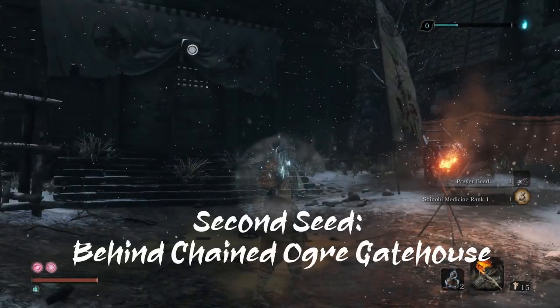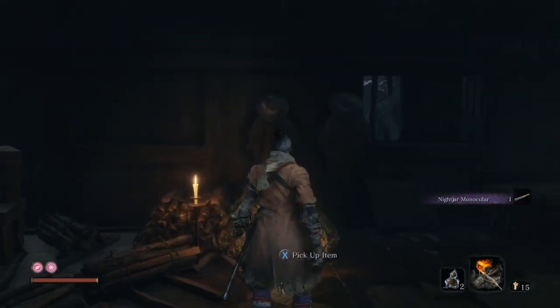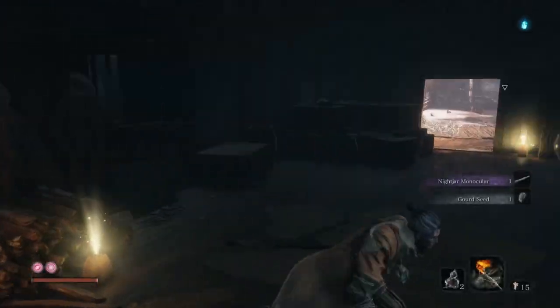The second one you will find at the gatehouse behind the Chained Ogre in the Ashina Outskirts. After you grapple up, go to the room on the left and it will be right in front of you.